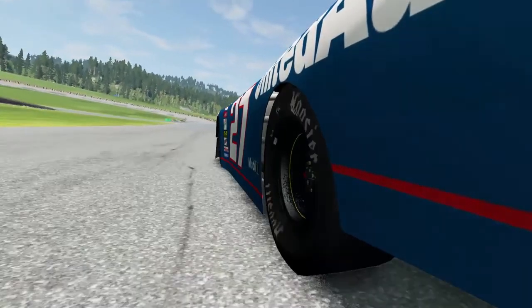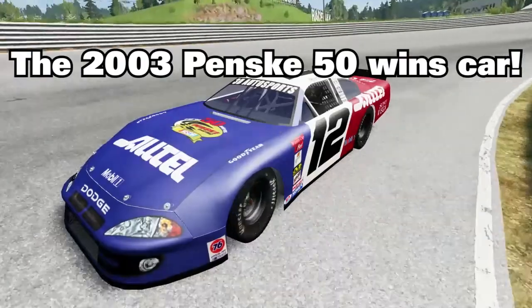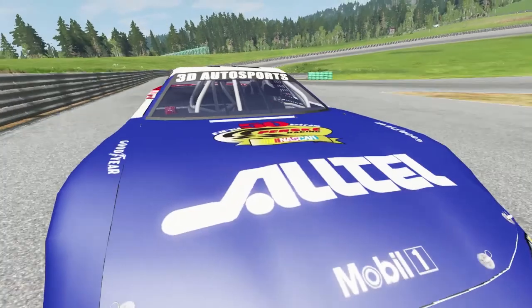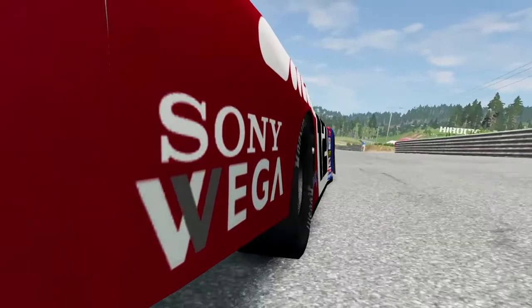And then the last car that's coming up in just a second, also Newman, is the Penske 50 wins car — the throwback. He raced it one time. As you can see, the hood says 50 wins. I had to make that decal totally by hand. It kind of sucked, but I think it turned out pretty nice.